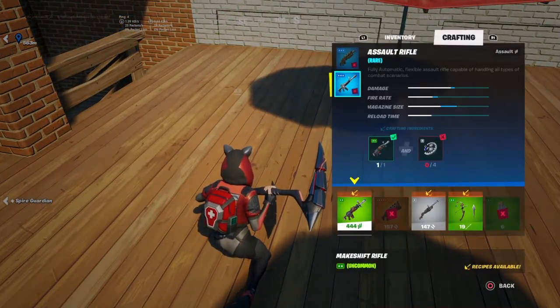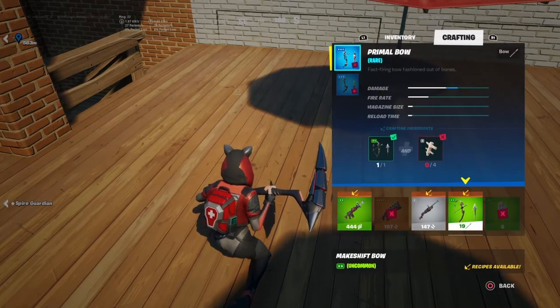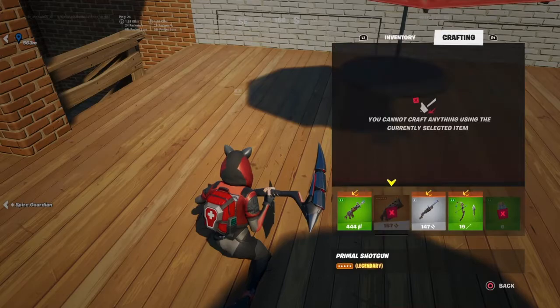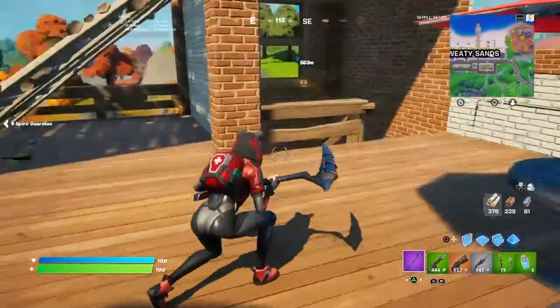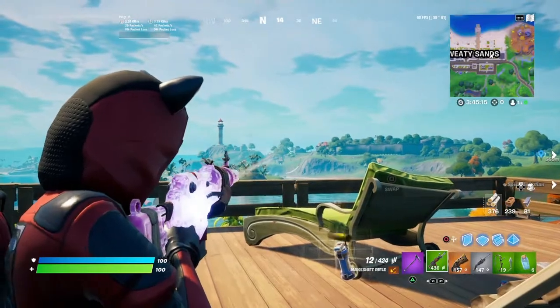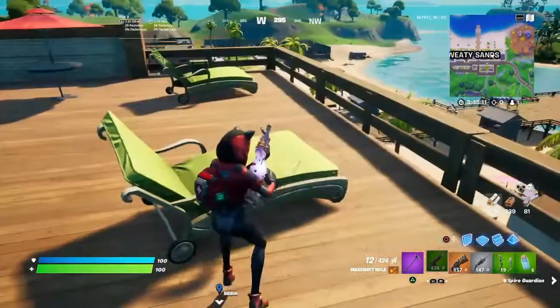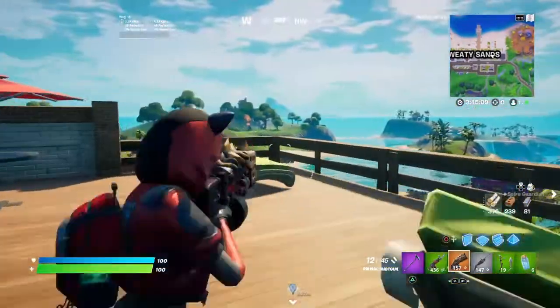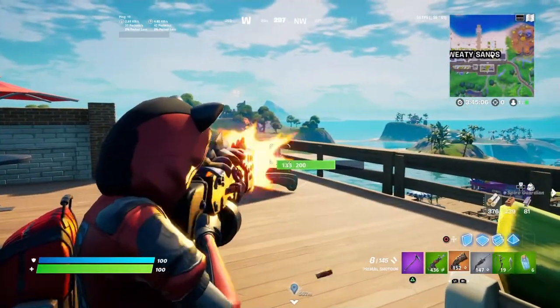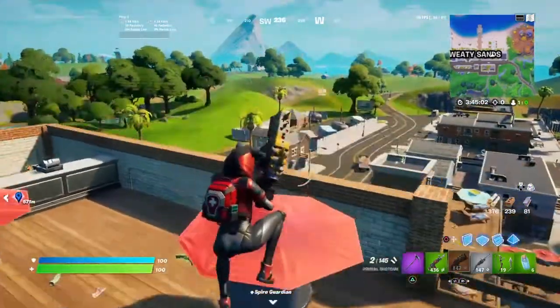Look, you can go to crafting and you can craft stuff — I don't know how to do it yet but this is sick, this is really cool. Some of these guns — look, we've got this one, it's pretty much the normal AR. And you have this primal shotgun.